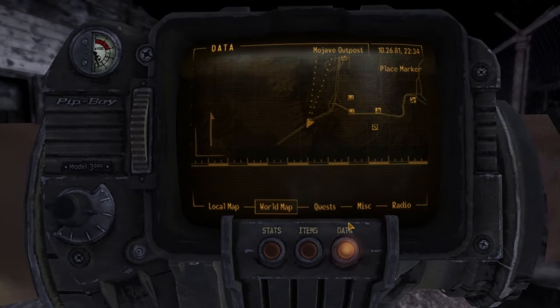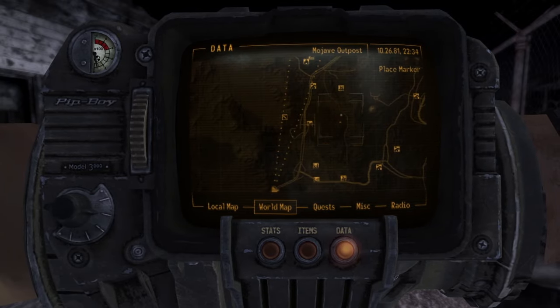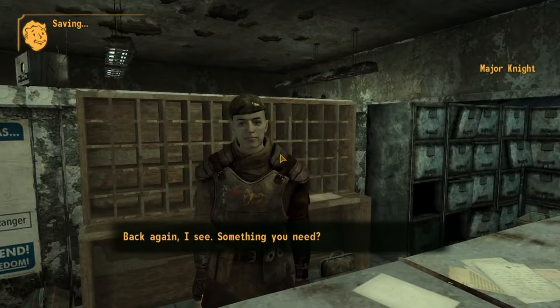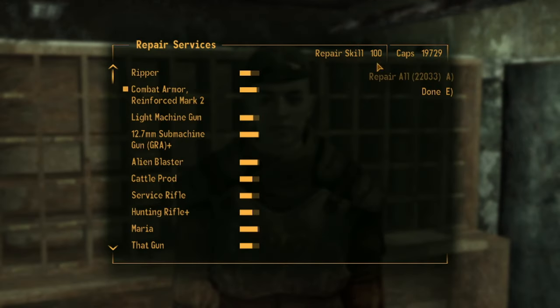If you've got gear that you're struggling to find replacement items for to repair with, or maybe you don't have Jury Rigger, you can head down to the NCR outpost in the bottom left of the map. You can find an NCR soldier there who will repair items for you at 100 repair skill. Heads up though — it's very expensive, but it is one of the only methods to fully repair your armour if you don't have a suitable piece to repair it with.